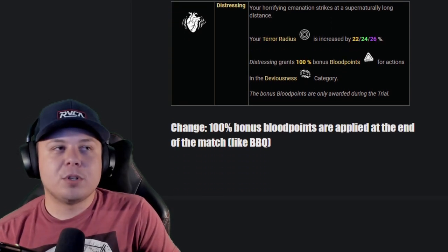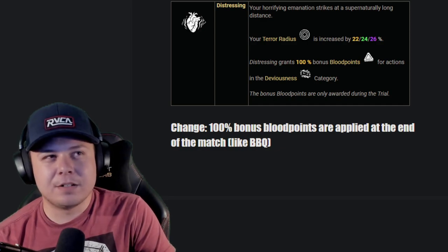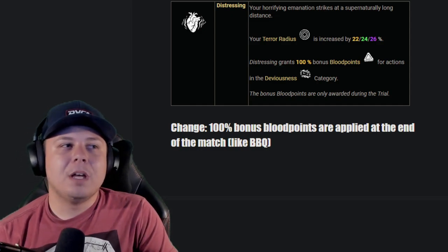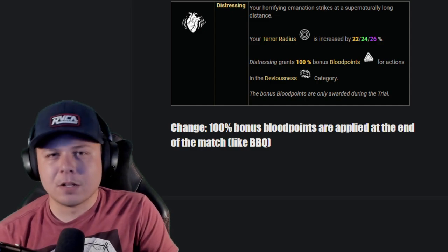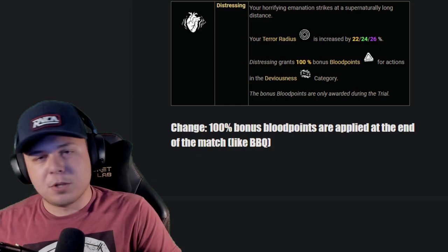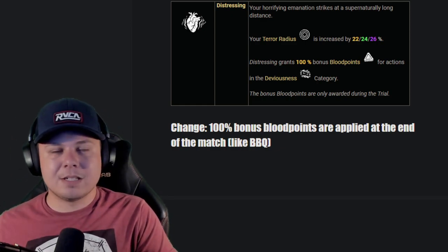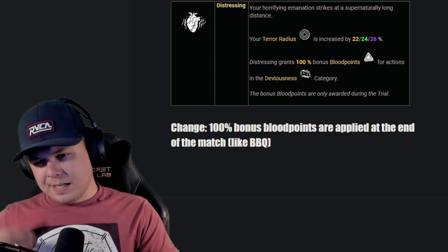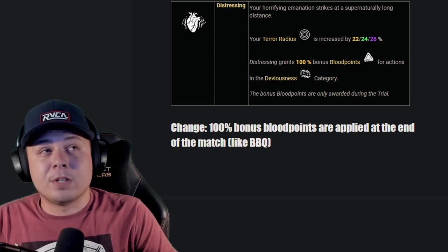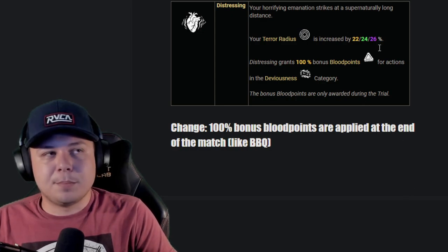Distressing: I couldn't really think of a gameplay element that would fit that isn't already in some other perk, so I figured just enhancing the blood point gain. I've always seen Distressing as more of a supplemental perk. I want them to make it where the 100% bonus blood points are applied at the end of the match, similar to how Barbecue and party streamers work, because the 100% bonus to deviousness during the match doesn't matter much — deviousness is one of the easiest categories to fill up, especially for killers like Legion or Wraith who use their power regularly. Keep the terror radius change the same.